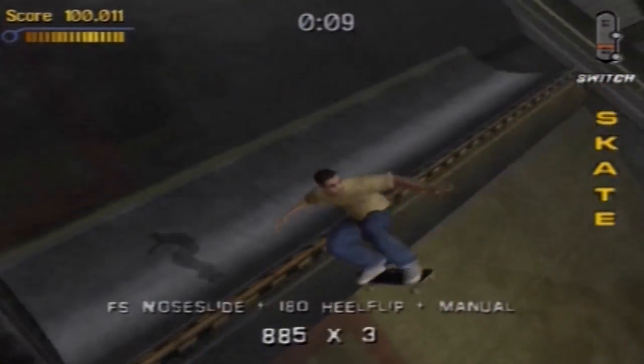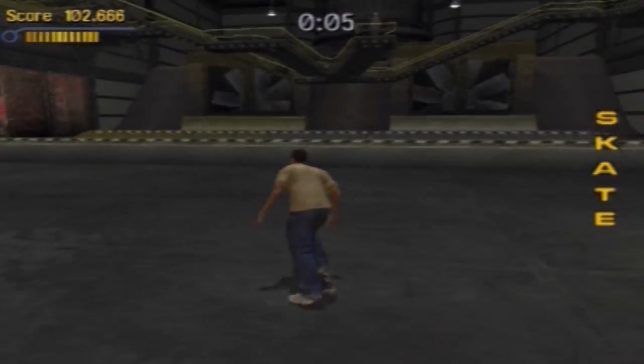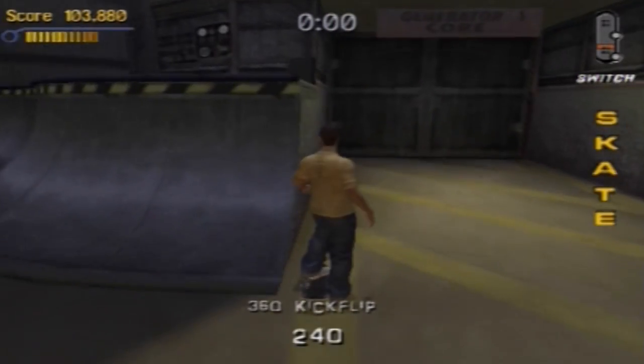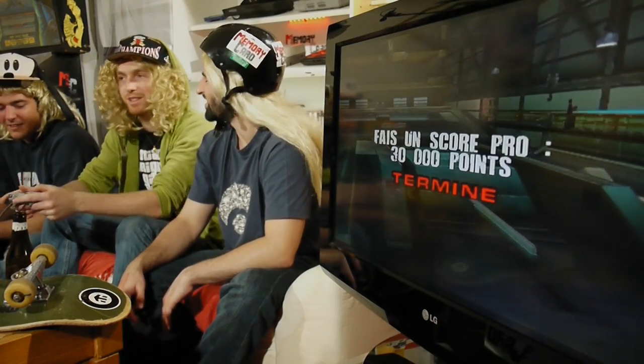There's a bar in the top left — mine is all red. When you do tricks, the more good tricks you do, the more the bar charges and you can launch a special trick. Each character has their own special trick — it's impressive. There are quite a few different tricks, even invented ones — we'll see that with some special characters.